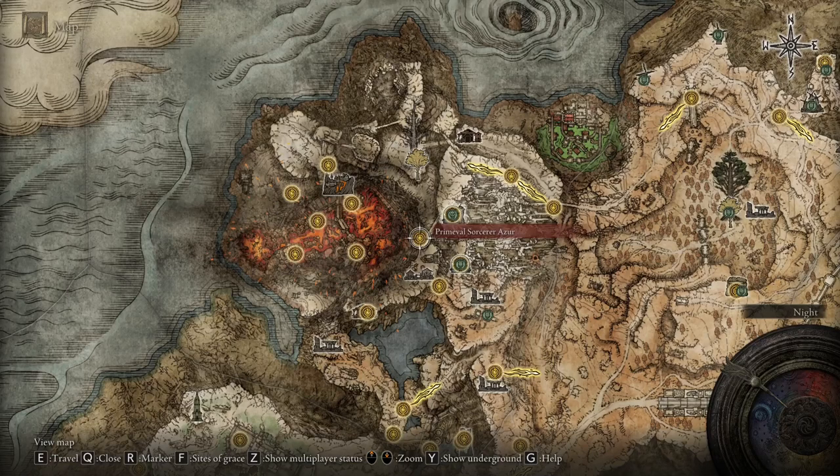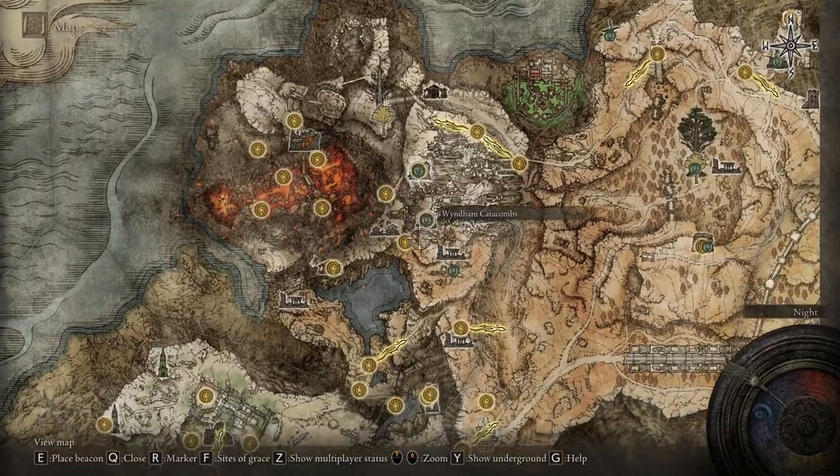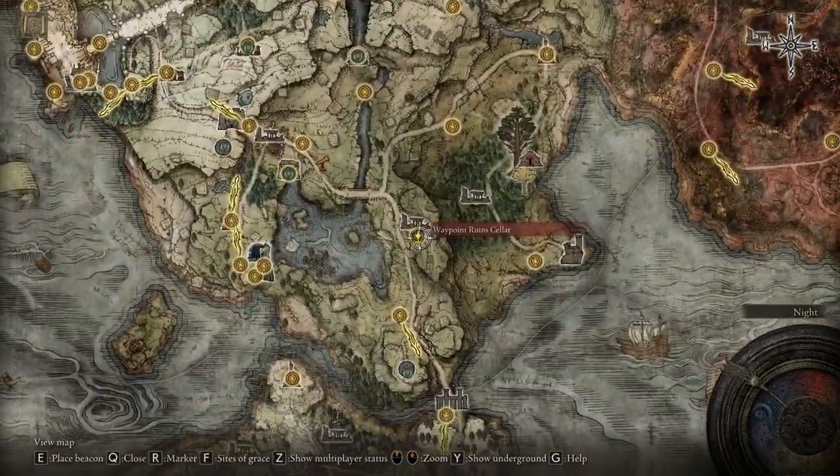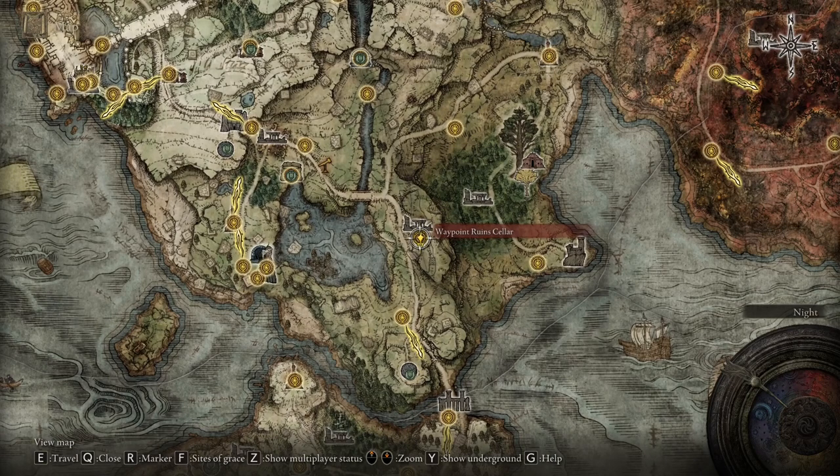Once you've found Sorcerer Azur and gotten his spell, you want to come back down to the Waypoint Ruins Cellar and talk to Selen again. Selen will ask you for a request once you show her the spell, and she's going to give you an item called the Selen Sealbreaker. She's going to ask you to find Master Lusat.